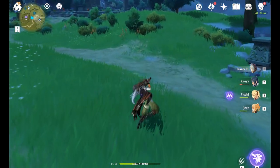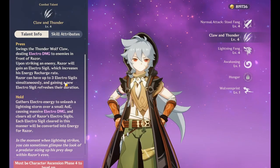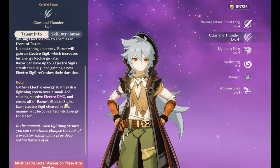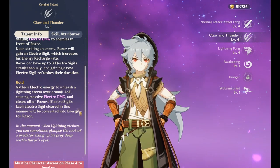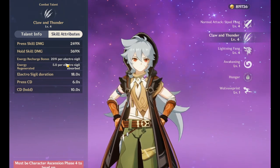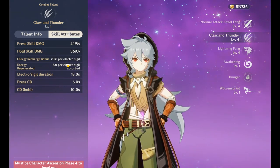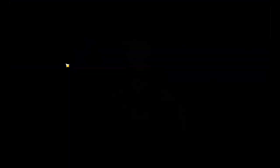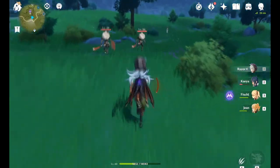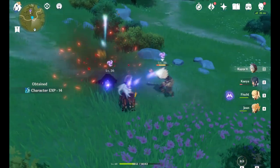His E skill is pretty awesome. I rarely see this mentioned, but if you quick tap E, you get a sigil with a max of 3 sigils, and each sigil gives him an extra 20% energy recharge rate, which is massive — so technically 60% recharge rate if you stack it 3 times. If you want to swap him out or give him instant energy, hold the E skill and it will cash in all the sigils, giving you 5 energy each.